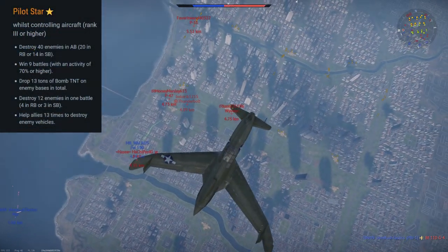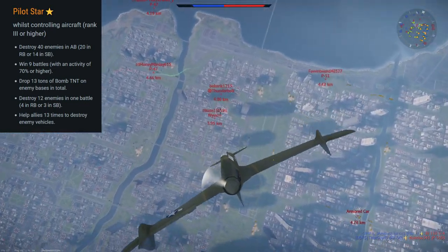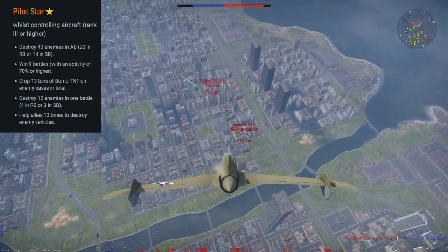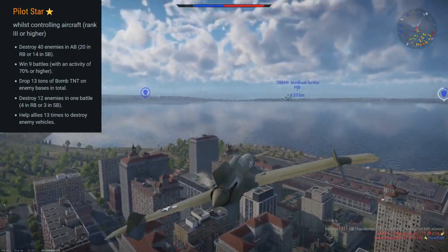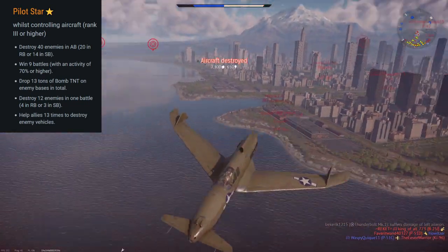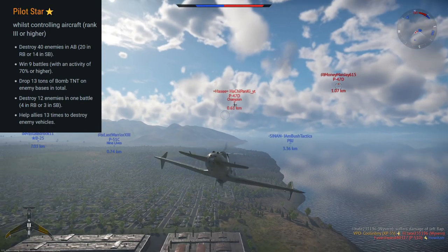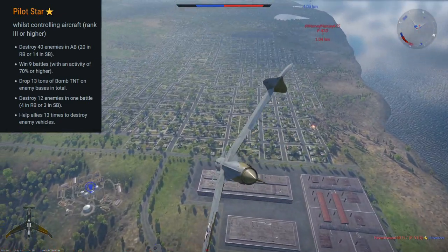Let's start off with the pilot stars. You have five tasks you can complete in order to earn a star. You have: destroy 40 enemies in AB, 20 in RB, or 14 in SB; win nine battles with at least 70% activity rating; drop 13 tons of bombs on enemy bases — that means explosive filler weight, not the bomb's total weight; destroy 12 enemies in one battle in RB, or three in SB; and help allies 13 times to destroy enemy vehicles, which is basically get 13 assists over the course of two days.